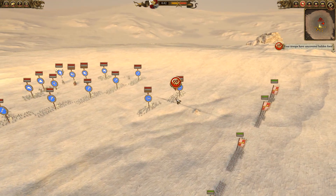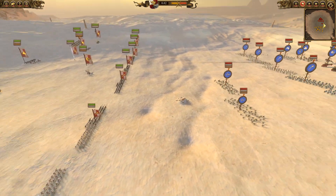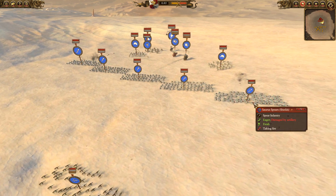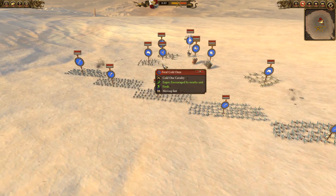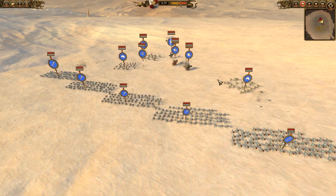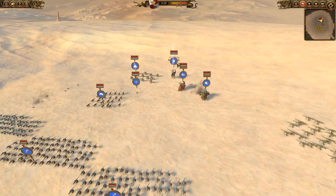My opponent has got a couple of Chameleon Skinks that my Hellblaster Volley Gun is about to take some potshots at. Back here, he's got Saurus Spears on either side, which is going to be really tough for my Knights of the Blazing Sun. He's also got a couple of Feral Cold Ones - although they're not great, they will be enough to wipe out an artillery crew. So I need to kill these guys early.